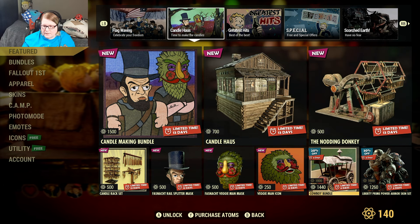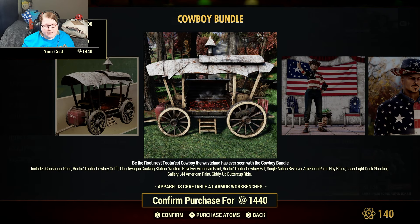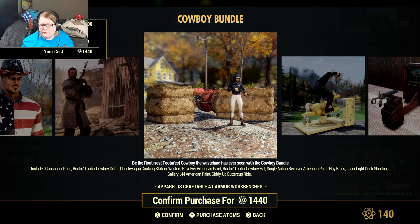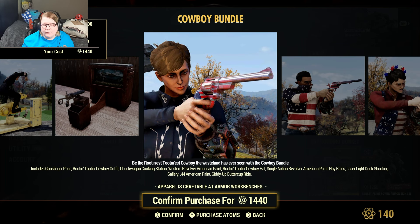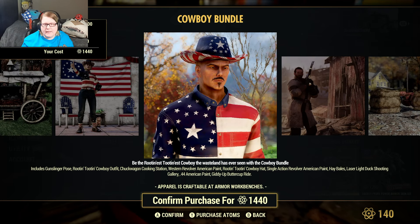The cowboy bundle is here for 20% off at 1440 atoms. This includes the gunslinger pose, rootin' tootin' cowboy outfit, chuck wagon cooking station, western revolver, American paint, rootin' tootin' cowboy hat, single action revolver, hay bales, laser light duck shooting gallery, the .44 American paint, and the giddy up buttercup ride. That's 1440 atoms.